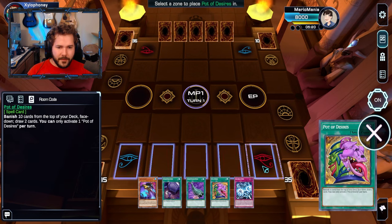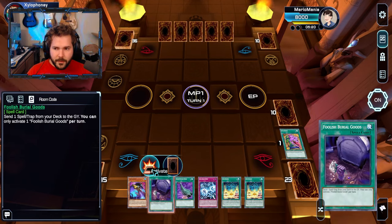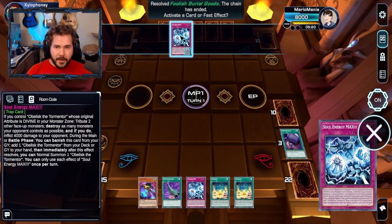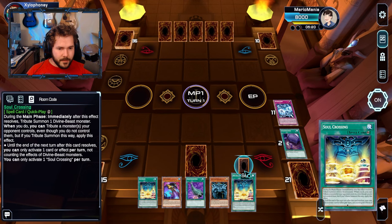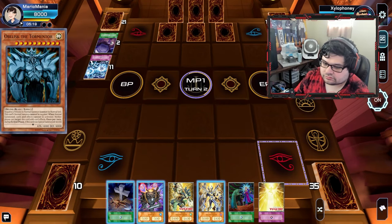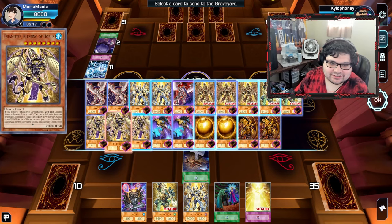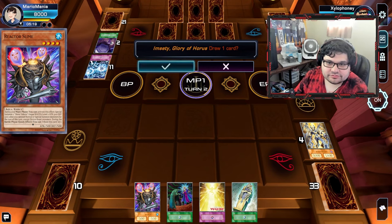I will play a Pot of Desires. We banished nothing important. Imagine banishing all three Obelisks — you've done that with your dinosaur deck, actually, where you got rid of all your Ultimate Conductors. I can banish this and get myself an Obelisk, which is pretty great. We'll add it to my hand. We'll set all the cards. You do objectively have the better deck just because it has Horus in it, but let's see if Obelisk can pull it out.